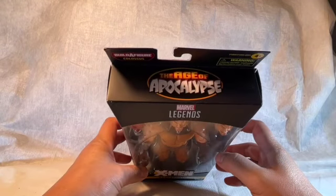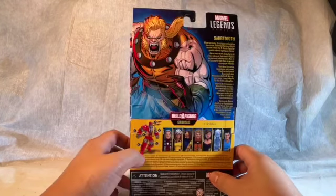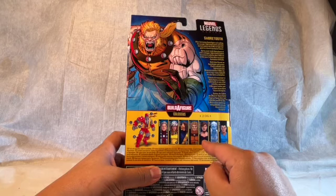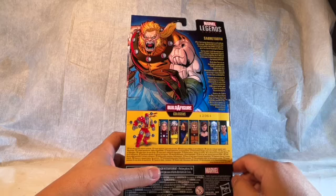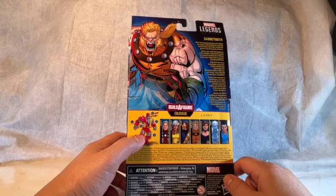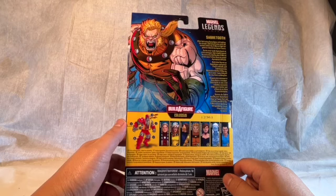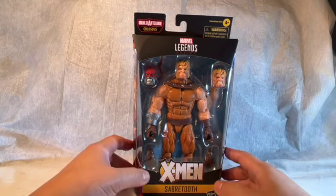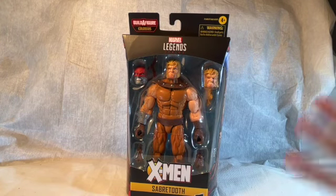So we've got the Age of Apocalypse label right there, art wrap-around, still have the Apocalypse theme going. Magneto has no BAF parts, Rogue has one, Cyclops has one, Sabretooth, Shadowcat, Iceman, and Legion — Legion was the only other one I wanted. I don't really need them and I'm not motivated to put this BAF together. It looks cool but I just don't need Pirate Colossus. I really did want Sabretooth and I love this look and the extra head sculpt.